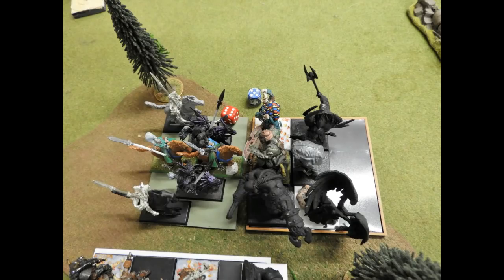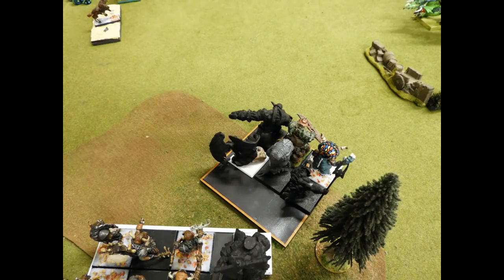My warriors slam into the cav — these guys were hindered — and only five wounds go through. However, they also took six wounds from the Crystal of Retribution, giving eleven total, and they die the coward's death they deserve. I change facing to look up at the green dragon because he could possibly charge me and I want him in my front. Left flank secure!